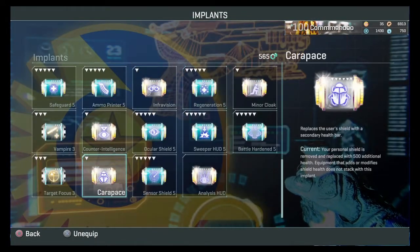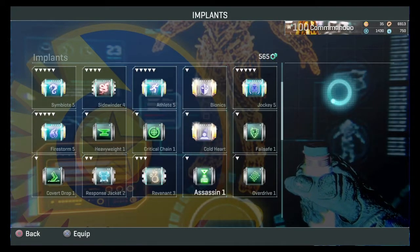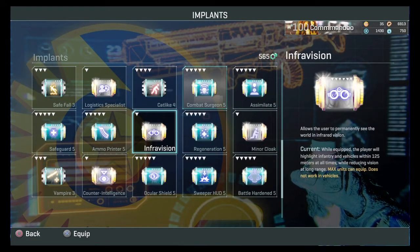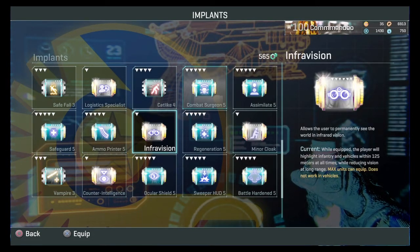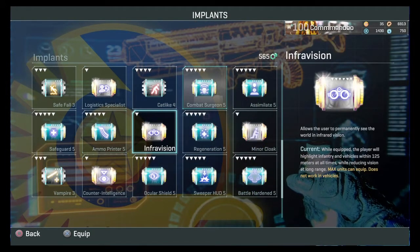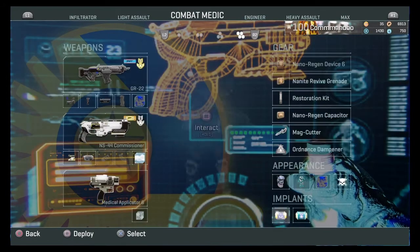All these rare implants are quite niche. Bionics and carapace are really good, and infravision is useful — they all have their uses. But they're not a necessity; you're not going to rely on them 24/7. You'll equip them sometimes and not others. It just depends on the situation.